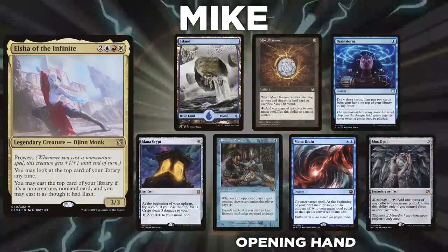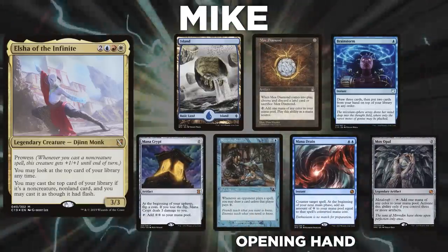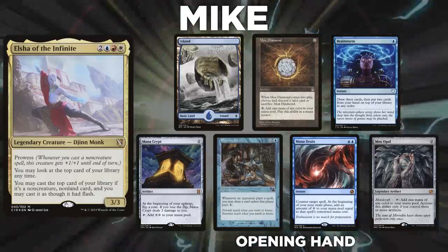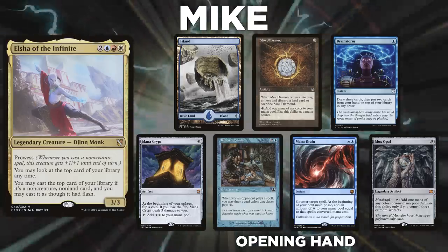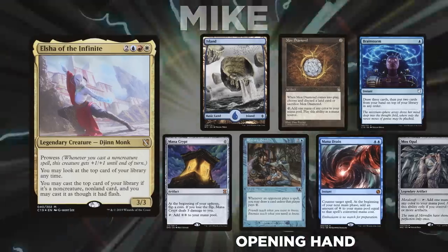Finally, we have Mike piloting Elsha of the Infinite. No one does battle better on the stack than Mike, so we knew that this would be the perfect commander for him. Mike's opening hand contains an Island, Mox Diamond, Brainstorm, Mana Crypt, Rhystic Study, Mana Drain, and a Mox Opal.